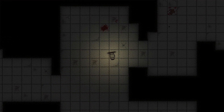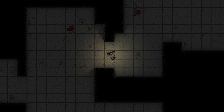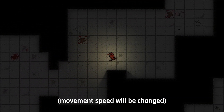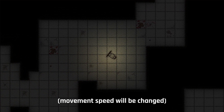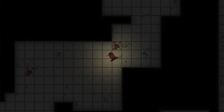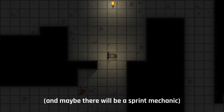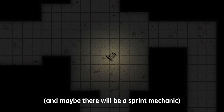A long awaited update has arrived: 2D lighting. Till now there was some lighting but it was the basic Unity one, which is 3D. But in my 2D world it's a bit limited. So after a lot of thinking I invested in a 2D lighting asset.